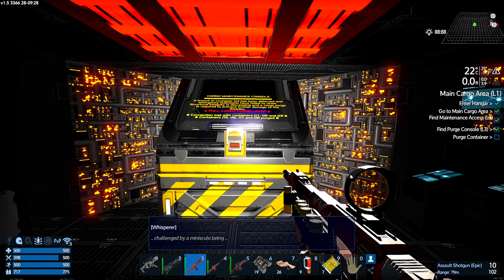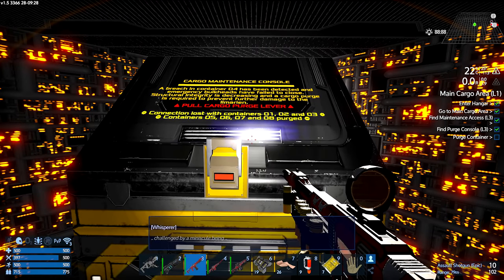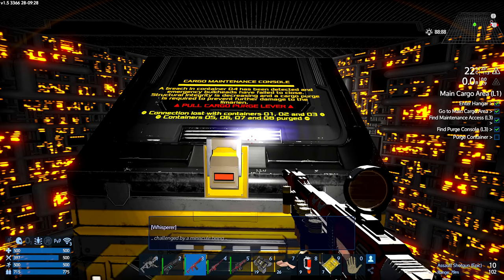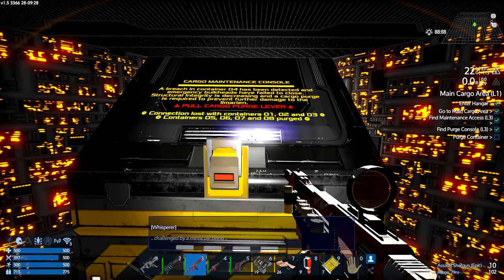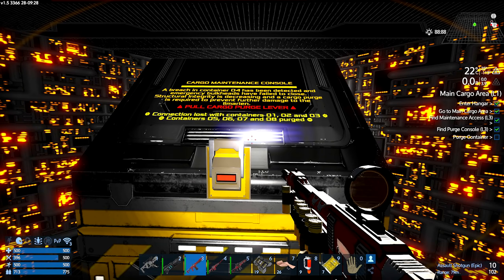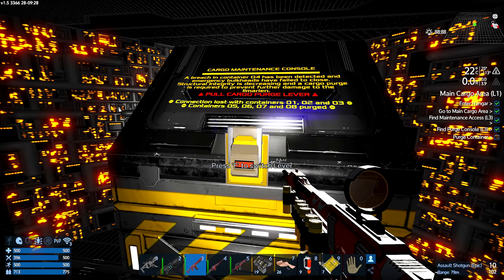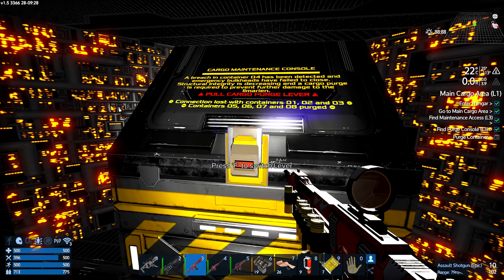Challenged by my minuscule being? I'm not a minuscule being, mate. I've got an epic shoy — deal with it. A breach in container 4 has been detected and emergency bulkheads have failed to close. Structural integrity is decreasing and a cargo purge is required to prevent further damage to the Elmarinin. Pull cargo lever. Connection lost with containers 1, 2, 3. Containers 5, 6, 7, and 8 purged.